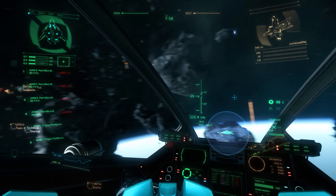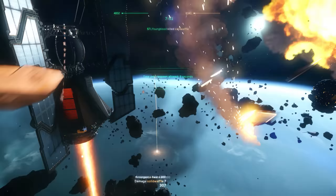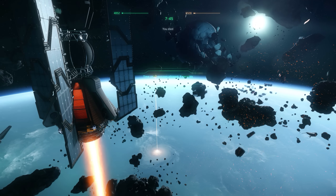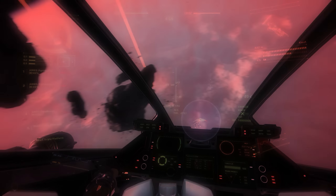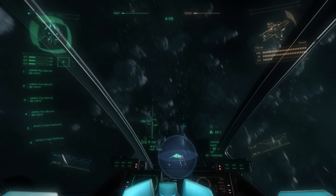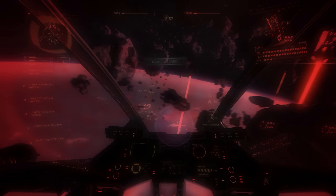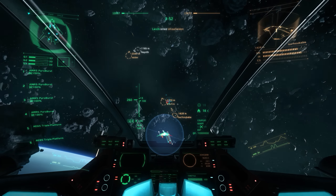I would probably avoid going full mono-boating with the Pyro Burst considering it severely limits your range, but on something like a Saber you could easily equip two Panthers and two scatter cannons to deal damage at range while jousting your way into effectiveness and using the Pyro Burst at that point. I'd be interested to see how these perform on a manned turret, though my initial thought is that it's a bad choice considering you don't dictate engagement distance on a turret — unless you're working very closely with the pilot — otherwise you're going to be shooting these Pyro Bursts into nothingness.